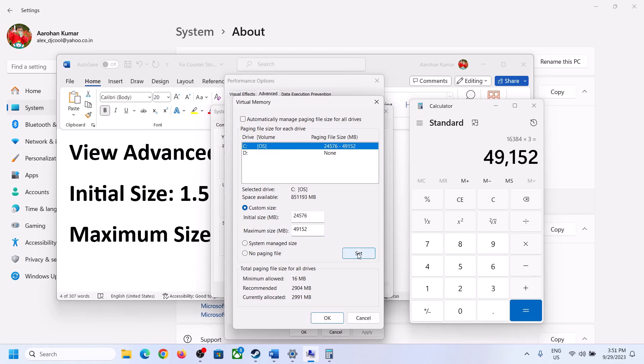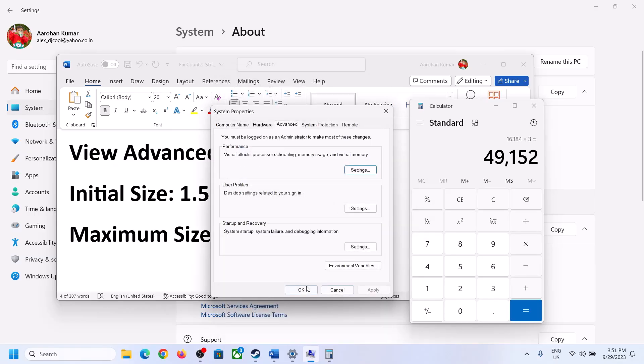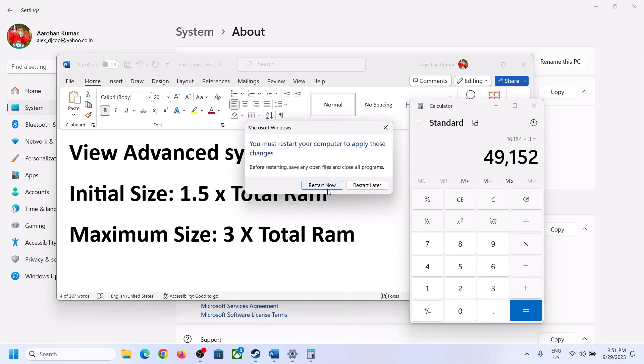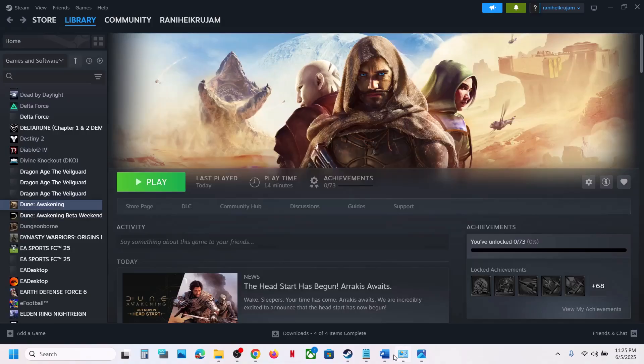Click Set, then click OK, then Apply and OK again. Restart your computer — make sure you restart after changing the virtual memory settings. After the restart, check if the issue is resolved.